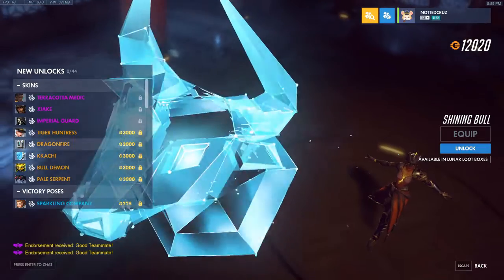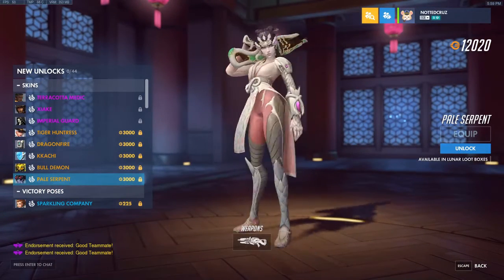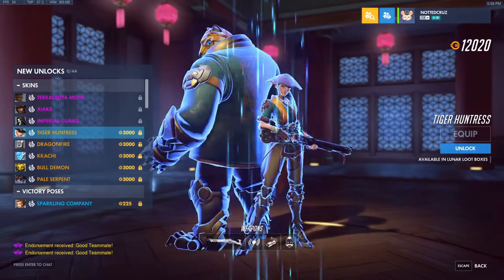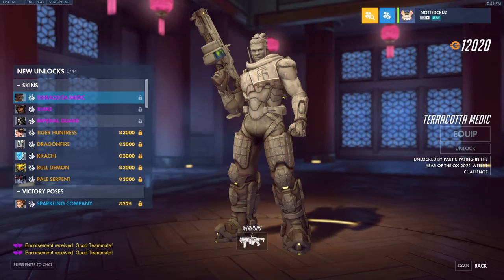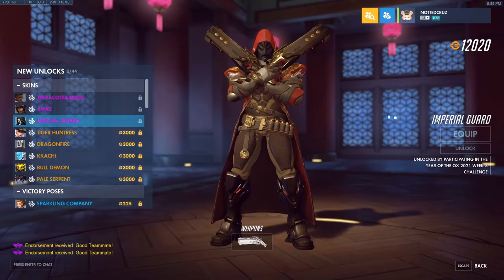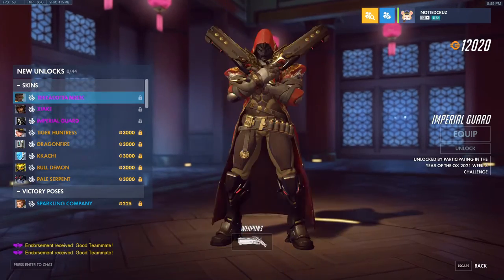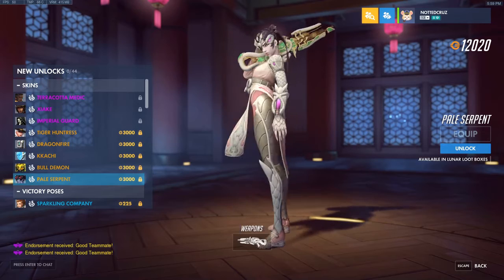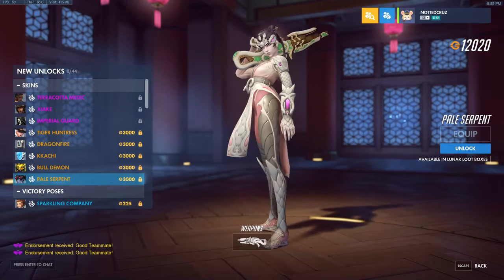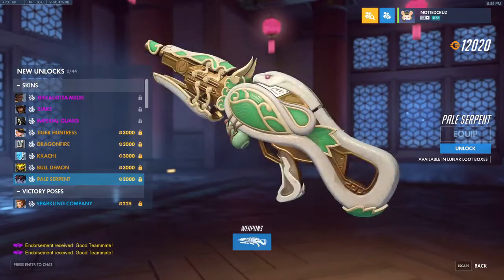Obviously the thing that everybody wants to know — favorite skin for the event. I'm going to go with Pale Serpent for Widowmaker, with Tiger Huntress Ash as a close second. But huge shout out also to Terracotta Medic Baptiste and Imperial Guard Reaper. These are all very good skins, but I think Pale Serpent Widowmaker takes the cake for me. It's a very nice looking skin and the gun looks cool, and that's a lot of the time all I really care about.